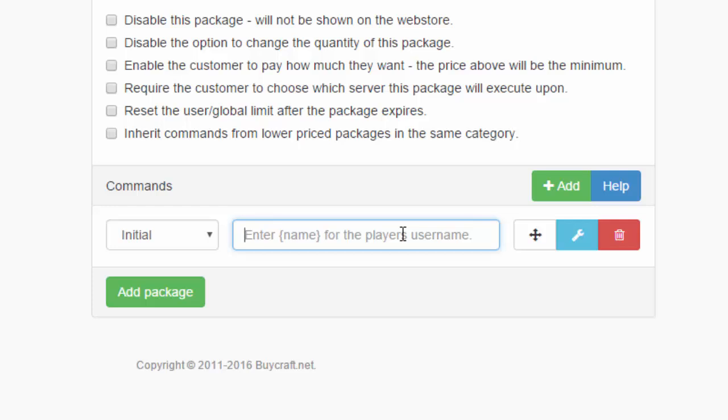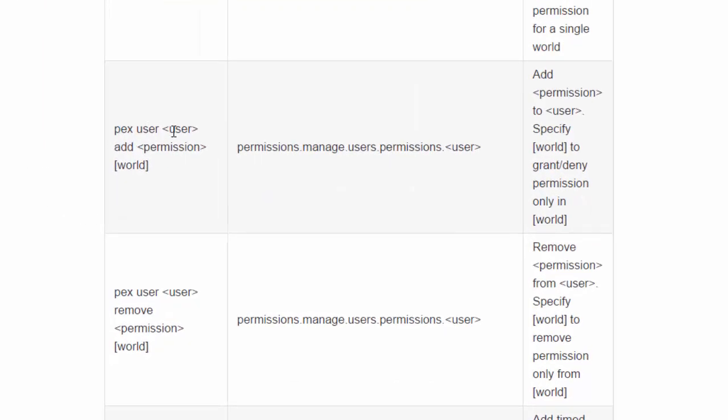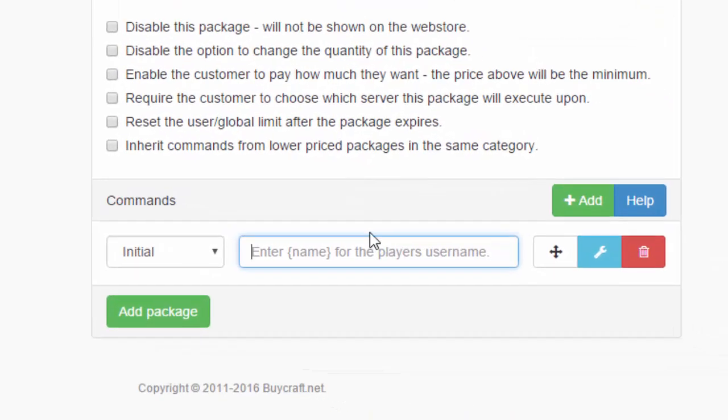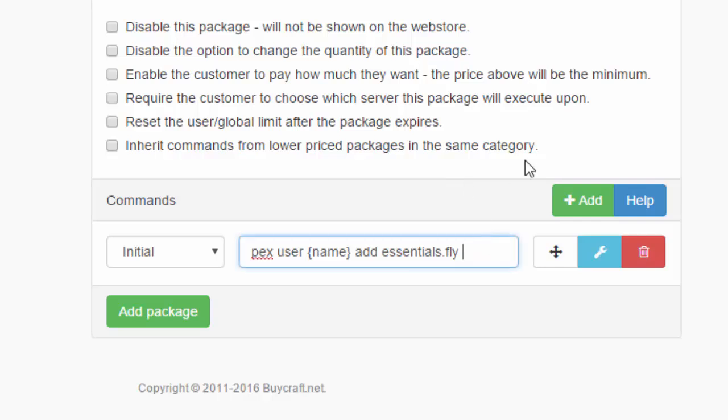Since we're giving players the ability to fly using Essentials (/fly), we need to grant the permission via PermissionsX. The command to add a permission to a specific user is: pex user {name} add essentials.fly — you type the curly-bracket name placeholder so BuyCraft fills it in automatically. I'll also add the world name since I said flying is only for the hub world, so the full command becomes: pex user {name} add essentials.fly hub. The world argument is optional in PermissionsX.